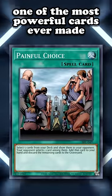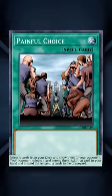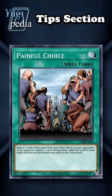Painful Choice is one of the most powerful cards ever made, allowing you to get 5 specific cards from your deck into the graveyard. Now, let's take a look at some of its funny uses from the tip sections on Yu-Gi-Pedia.